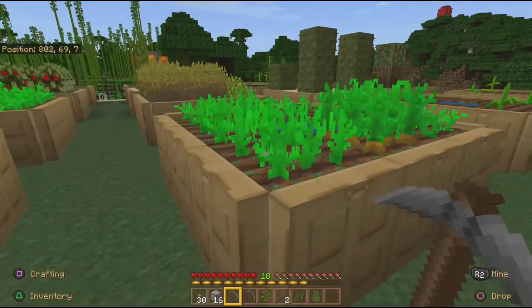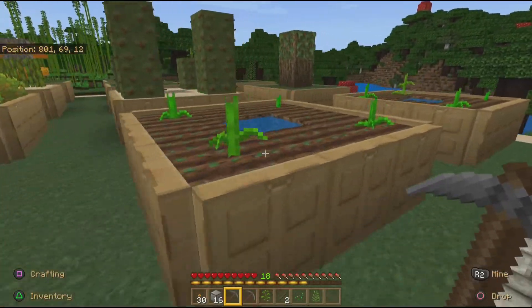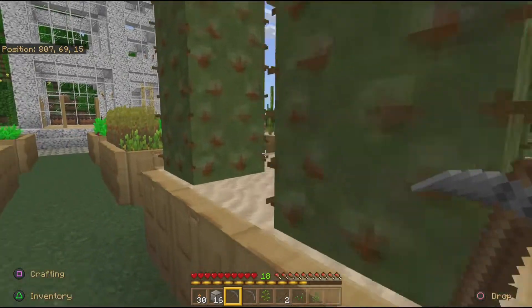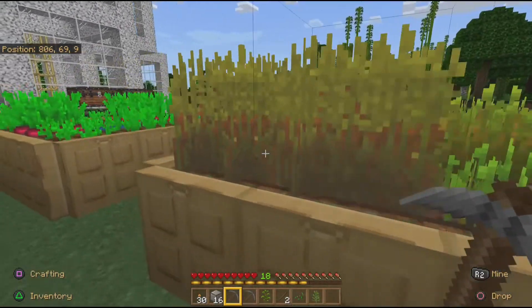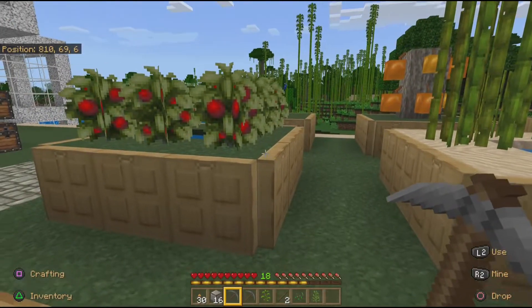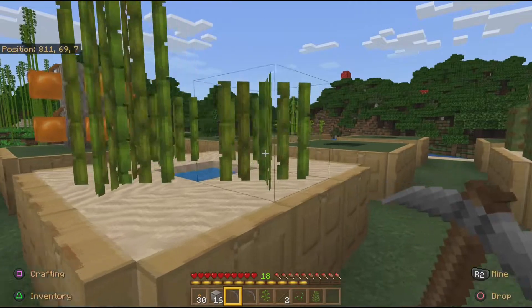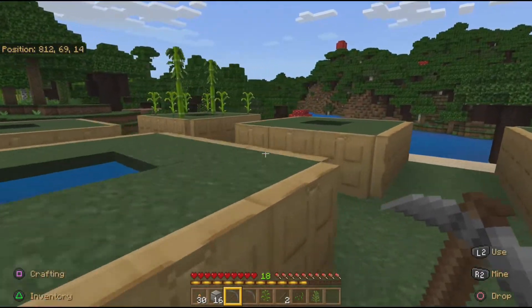There's a lot here. These must be melons and pumpkins, cactus, vines. I like the way she used the trap doors to make little growing boxes for all of these, and it keeps you safe when you try to get these little berries. Looks like she's made room to plant a few more things.